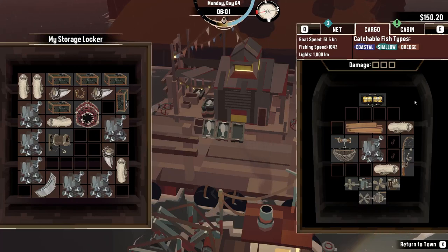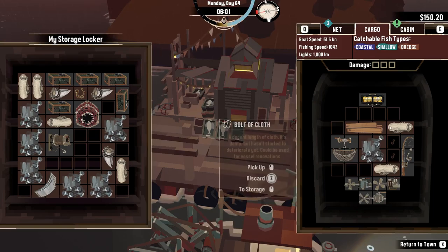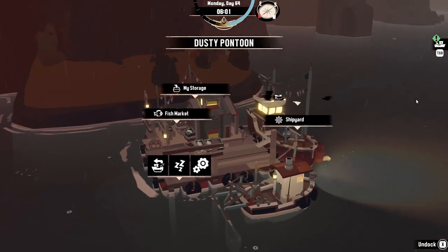Do you need some quick cash in Dredge? Maybe you just have all the upgrades and need to sell your lumber, your metal scraps, and your bolts of cloth. Here's how you can do it.